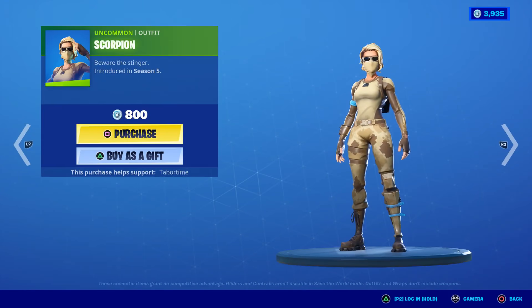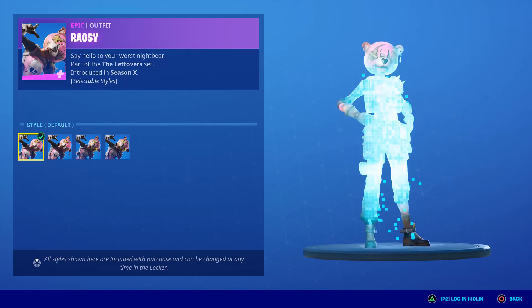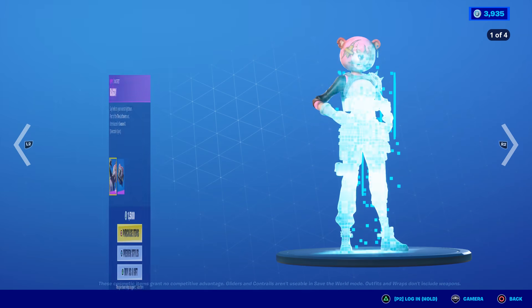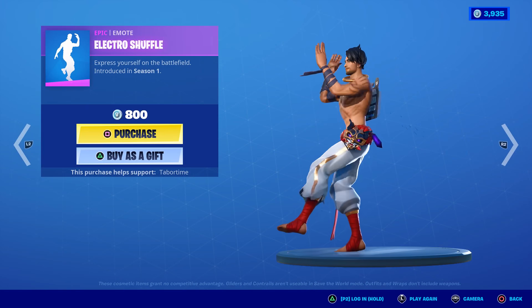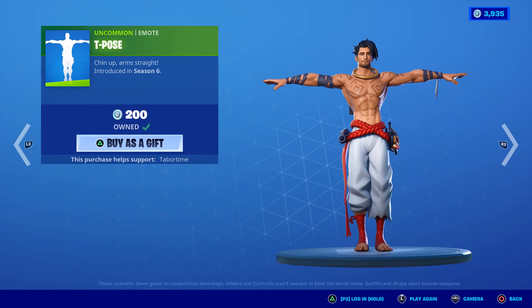Scorpion — not a fan of that one. Ragsy, long time no see! Rags has four different styles: Jacket, Glow, Glow Jacket — creative names. The back bling does not change, so 1500 for her. Electro Shuffle from Season 1.